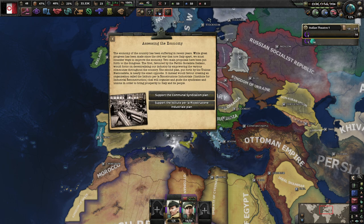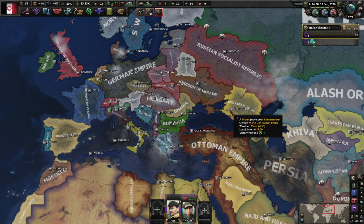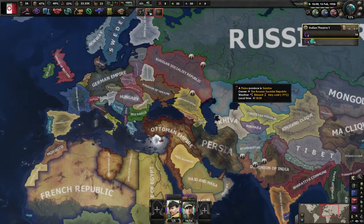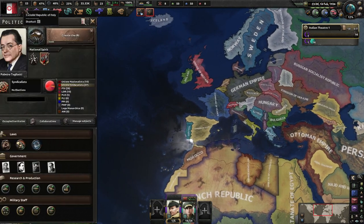Assessing the economy - the economy of the country has been suffering in recent years. While great progress has been made since the civil war that tore Italy apart, we must consider ways to improve the economy. Two main proposals have been put forward to the congress. The first, favored by the Partito Socialista Italiano, would focus on decentralizing our economy by empowering the various communes throughout the country. The second plan put forth by the Unione Nazionalista would favor creating an organization called the IRI - the Institute for Industrial Reconstruction - that would organize and guide the syndicates and unions to bring prosperity to Italy. The IRI is just better for us. So create the IRI.